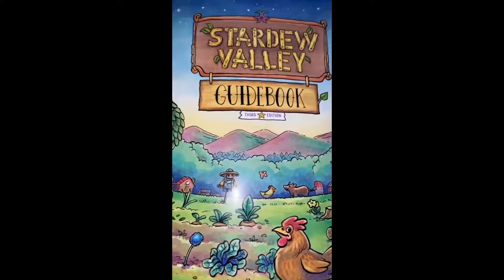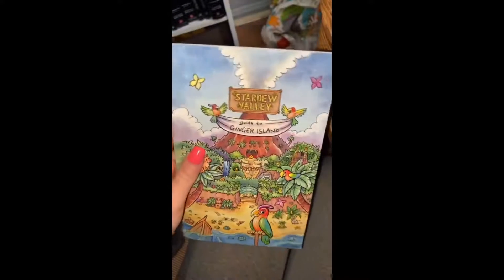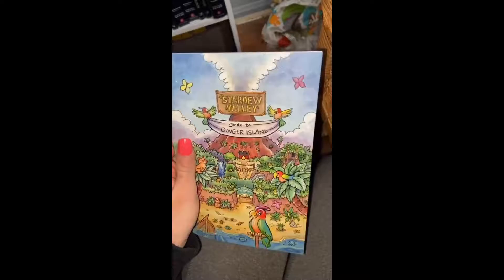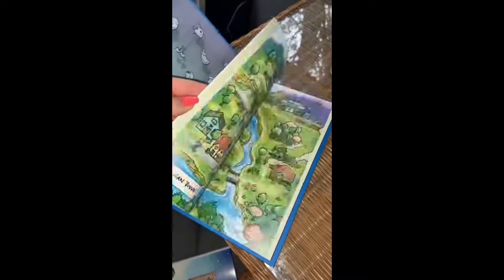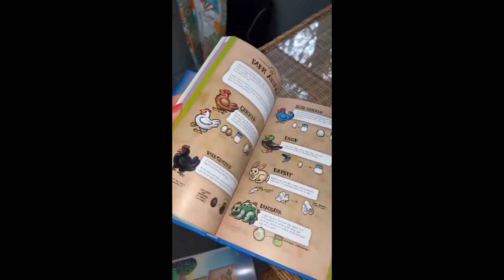I got the Stardew Valley guidebook and I have to show it off. First, it came with a guide to Ginger Island, which is great because that was the newest update. I just took the sleeve off to show you that inside it has every resident. The physical book is super cute with little indentations, and the pages are glossy — I absolutely love it. It's got that new book smell. Just look at how pretty the illustrations are.